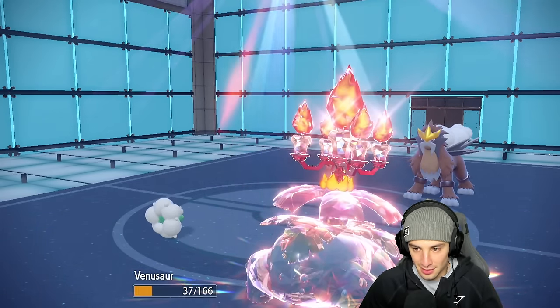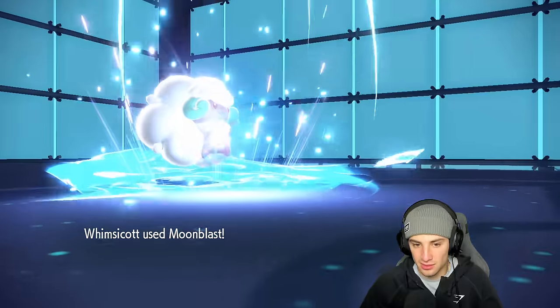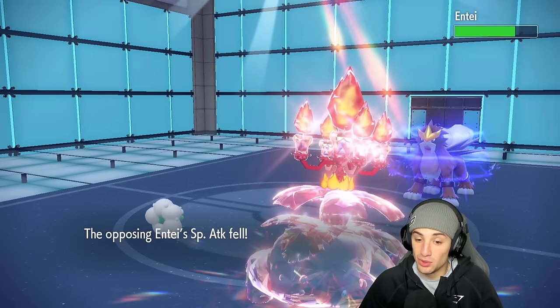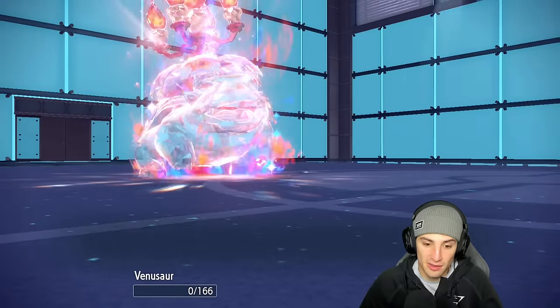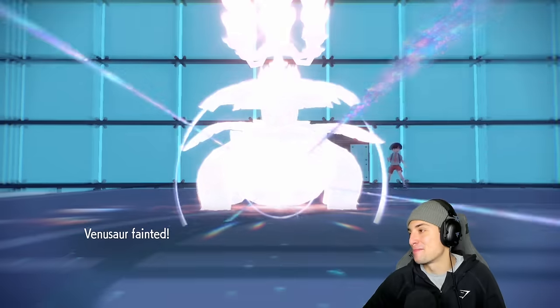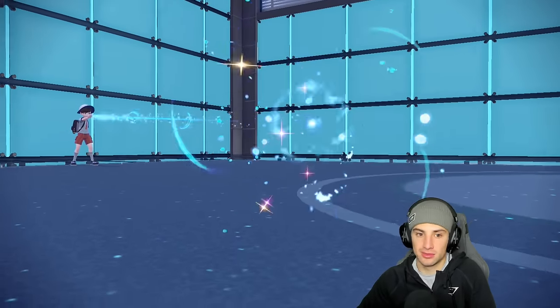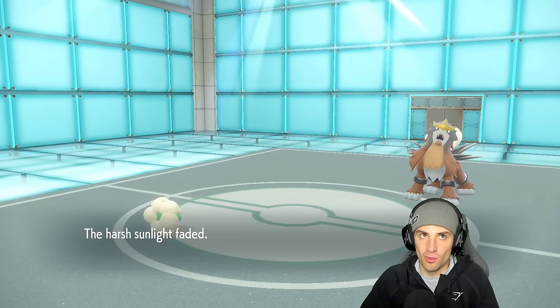They're able to take out one of my Pokémon. We get the special attack drop — not bad. They go for another Sacred Fire to try to finish off Venusaur, and down goes Venusaur. I was hoping to keep it the whole battle but it's all good. We bring in Walking Wake to clean this up — actually a perfect Pokémon to bring right now. We've got Hydro Steam — which gets a 50% boost in the sun.